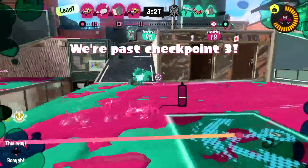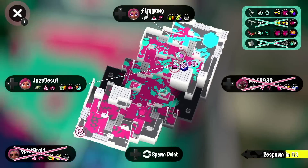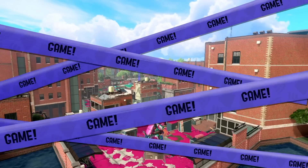Fixed an issue occurring when using the Splatana. If you perform a horizontal slash immediately after a charge slash, you perform two horizontal slashes instead of one, even though you only pressed the ZR button once.